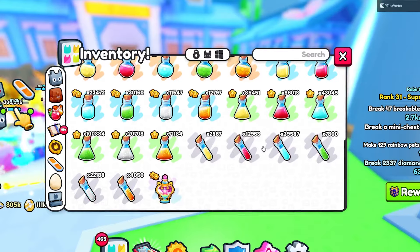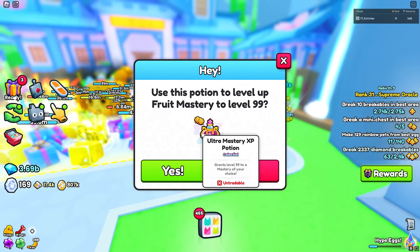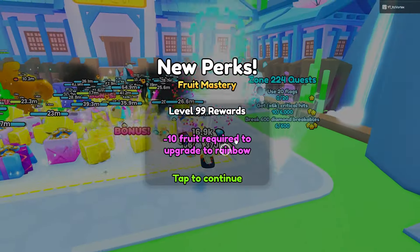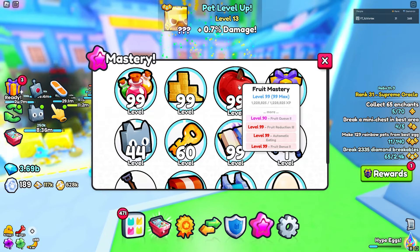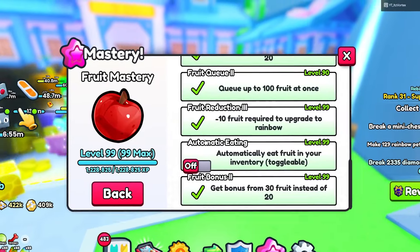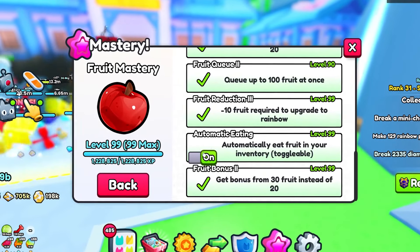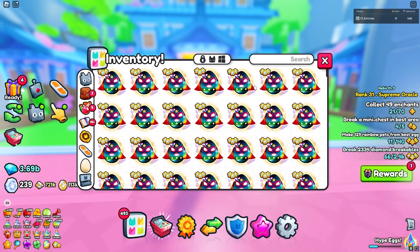I want to use this mastery potion on the fruits. In three, two, one — there we go, we now have Mastery 99 for fruits. That's a pretty cool item they added. Now that we have that, we can go into the mastery menu and turn on auto-eat fruits, which is definitely very helpful.